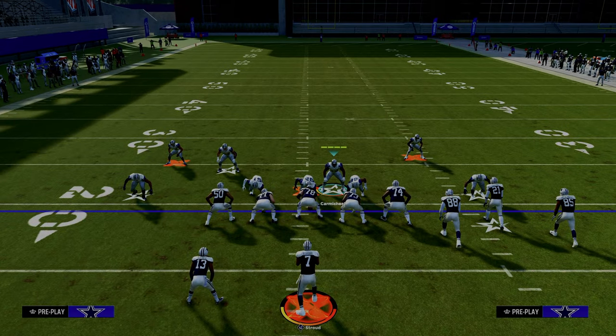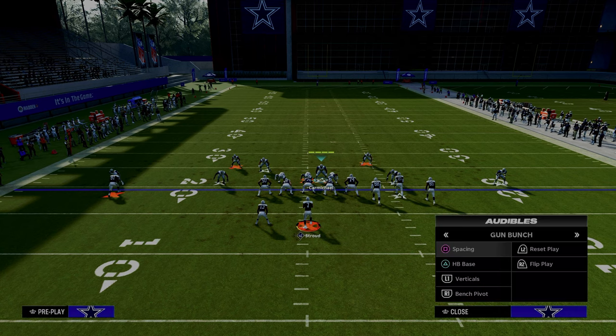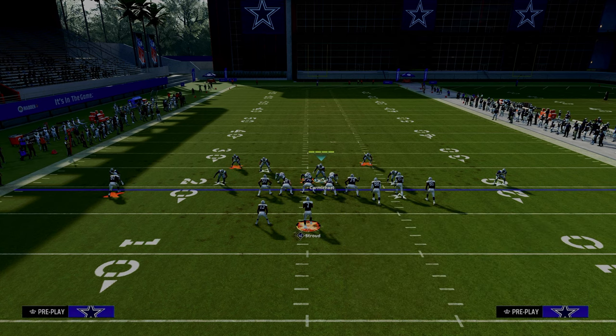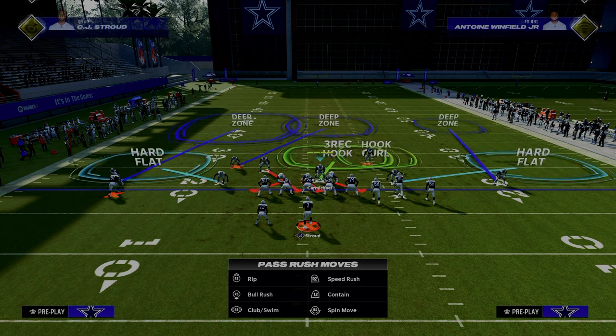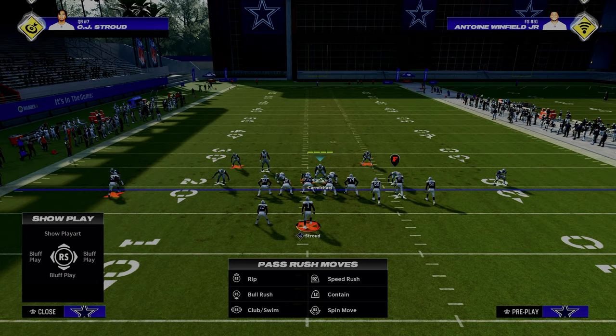If you want to stop verticals and the crosser, all you have to do is deep-half this guy on the right and then purple — hook curl — the defensive end on the left. You can see what it looks like, and you'll see that deep half will play that verticals route effectively.